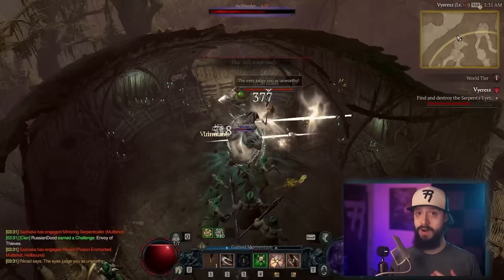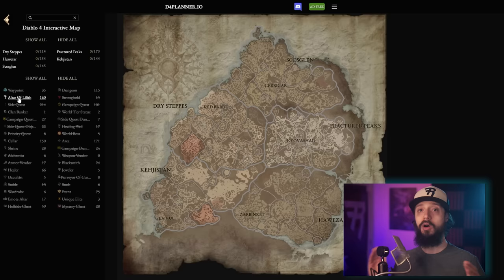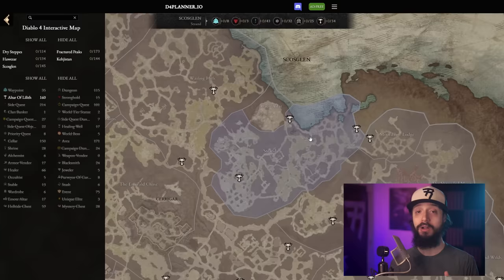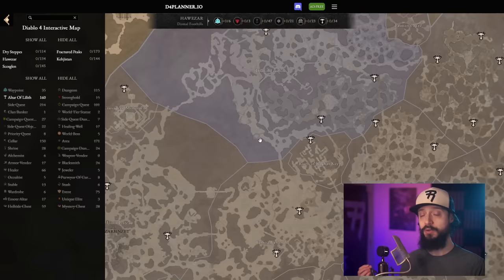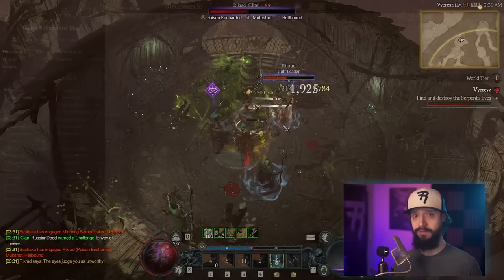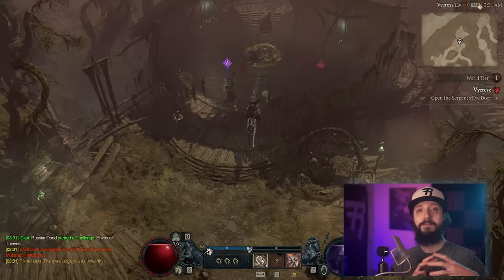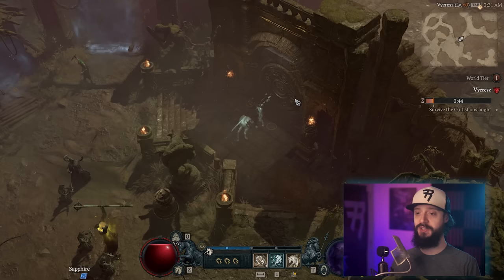Another thing that's part of renown — and just a nice buff for your characters — is collecting all the Altars of Lilith. Each one gives a little bonus of some kind to all your characters, and you only ever need to find these once ever — it counts for all future characters in all future seasons. You can click on an Altar of Lilith on a different character and it'll give you renown, but it won't give you the base buff effect again. Eventually getting all the Altars of Lilith is something you'll want to do, though it's not a huge priority compared to getting into higher world tiers and working on your paragon.